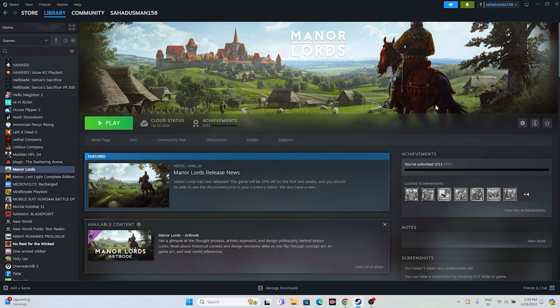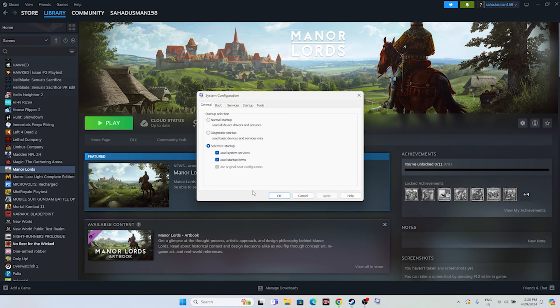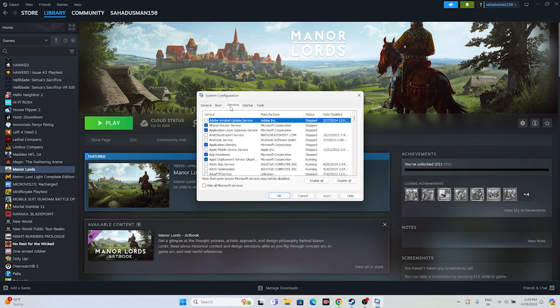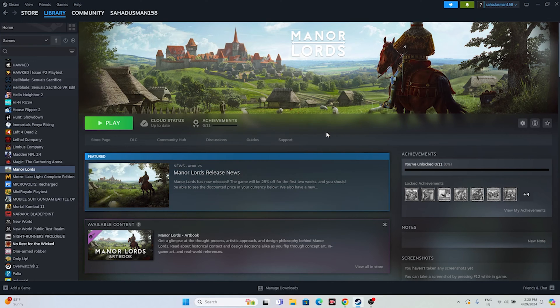The next fix is to perform a clean boot. Go to the search bar and open System Configuration. Go to the Services tab, click Hide all Microsoft services, then click Disable all. Click Apply and OK. You'll be prompted to restart — go ahead and restart to apply the clean boot.